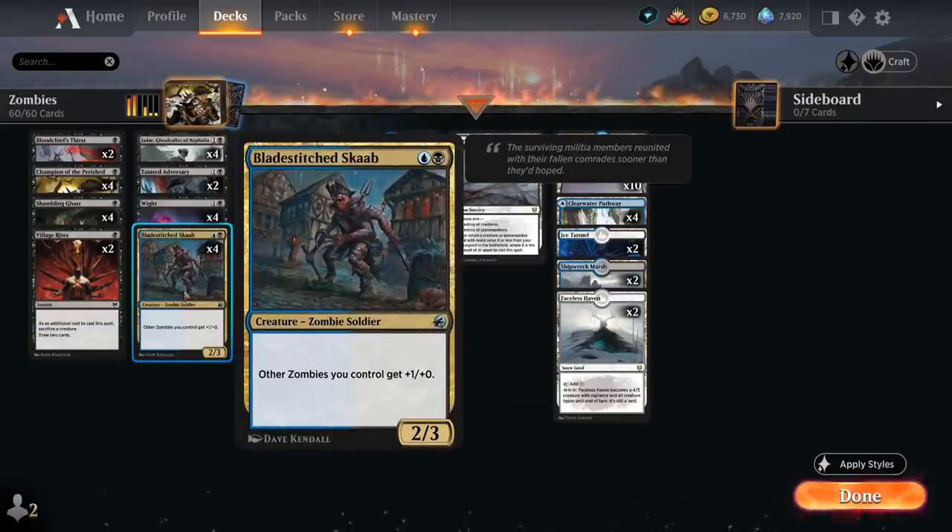And then we've got the full playset of Bladestitched Skaab, a Zombie Lord at 2/3 giving other zombies we control plus one/plus one.